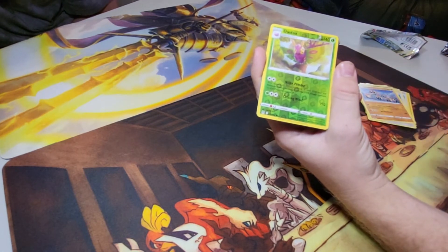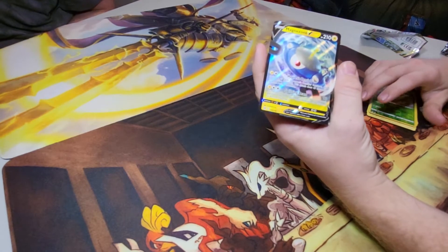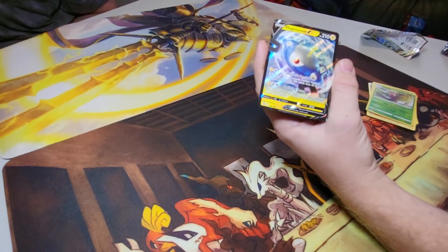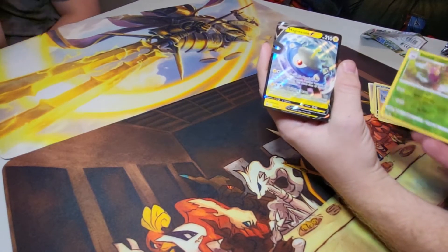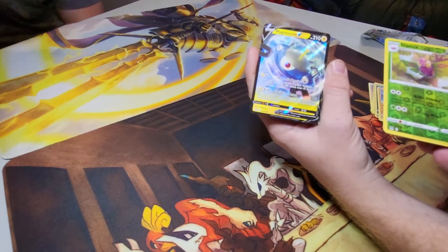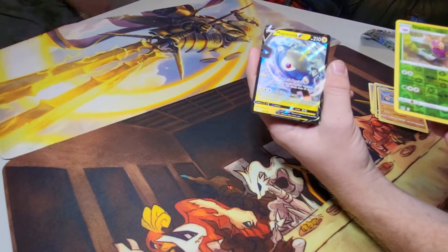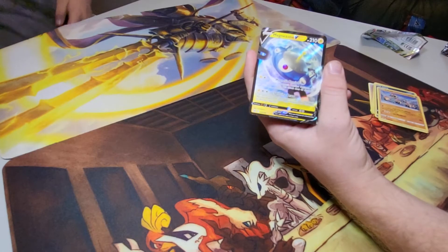Reverse Holo Dust Docks — that's pretty. I thought I saw a black border but I wasn't sure. Can I see the Dust Docks? Nadir Powder: your opponent's active Pokemon is now confused and poisoned. During Pokemon checkup, put eight damage counters on that Pokemon instead of one. That's awesome.